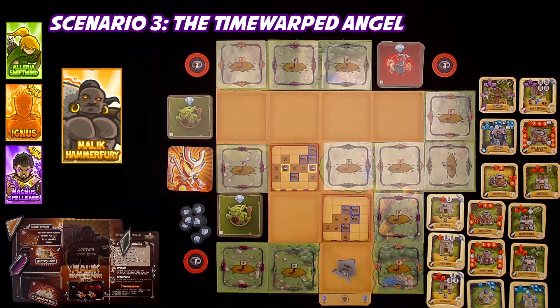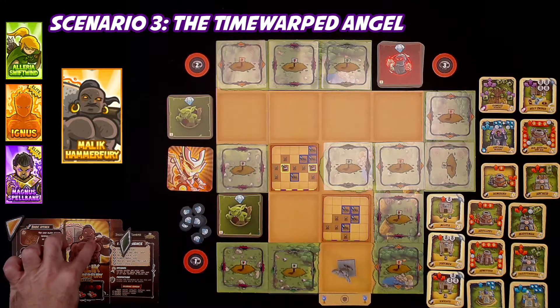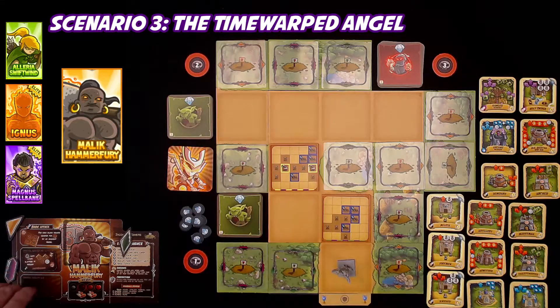It's a mess for all. What's our locked out color? Purple looks like a bad choice. I think we need to start by activating Malik.